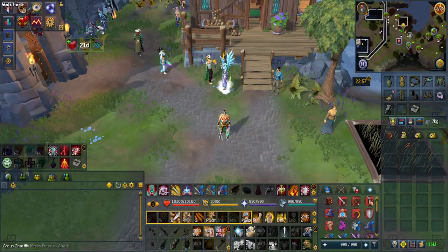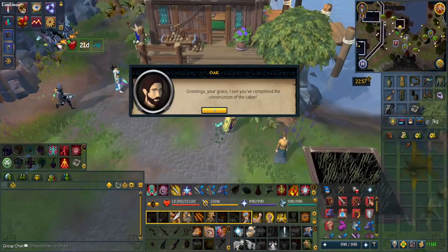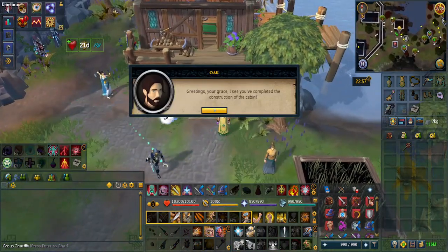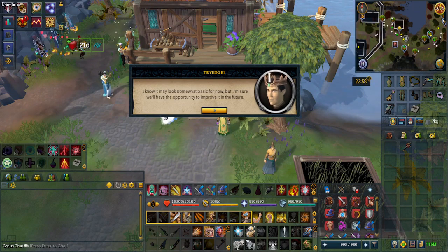The very first Kando piece requires you to have completed the tier 3 log cabin. Afterwards, speak to Oak and he'll see that we have completed the construction of his cabin. He'll say he couldn't have you working out here all day without somewhere comfortable to reside, and that it may look somewhat basic for now but hopefully there'll be opportunity to improve it in the future.